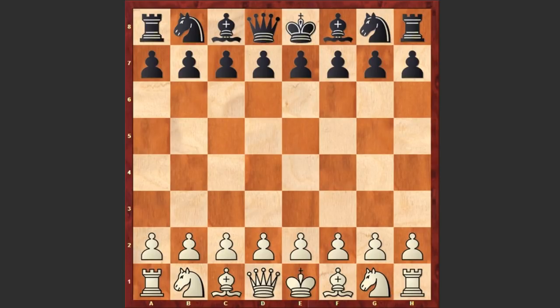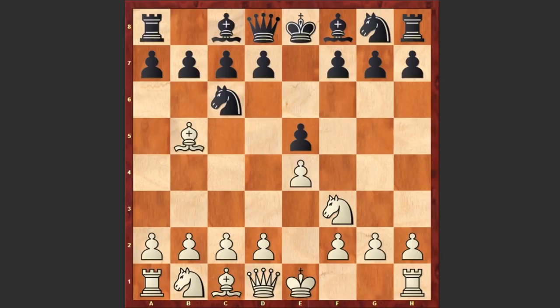Carlsen started with e4 and e5 by Karyakin, Nf3, Nc6, Bb5 — we see the Spanish game — Nf6, and Karyakin goes for the solid Berlin Defense. White plays d3, this is an anti-Berlin system, also called the Steinitz move, with which he scored many spectacular successes during his long reign as world champion.